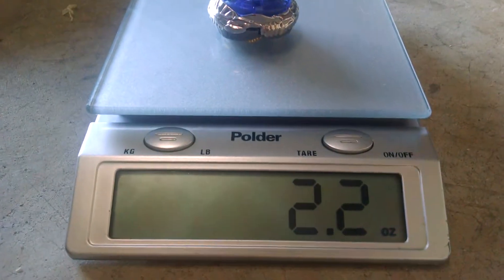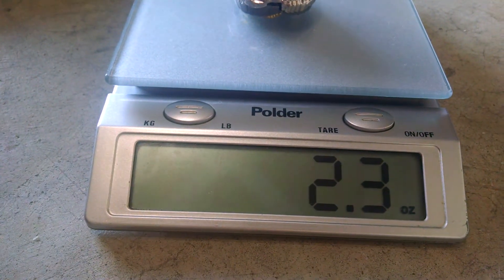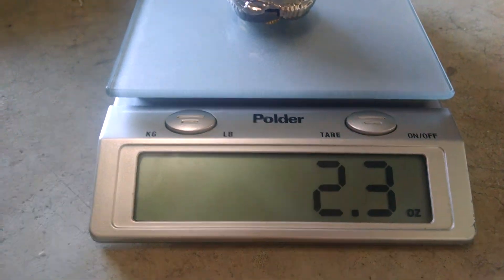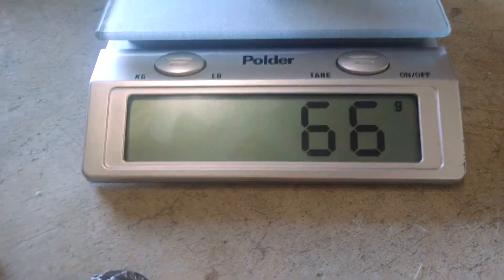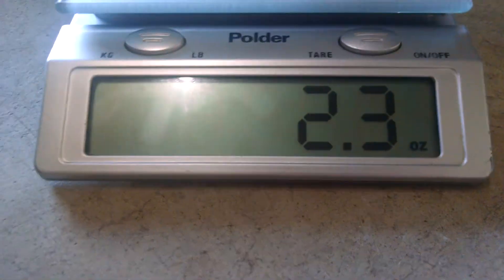We're going to measure the illegal bay combo. What does 'oz' mean again? Ounces — this is 2.3 ounces. Does that mean it's like a pound? Let's try grams — right now we got 66 grams, and then we got 2 pounds and 3 ounces. This is a heavy Beyblade combo.